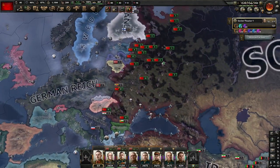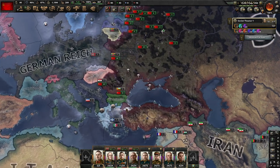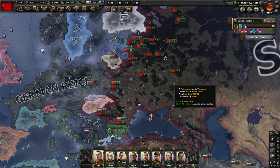Hi everybody and welcome back to Ukrainian Gaming. I'm Andrew and today we play some Hearts of Iron IV No Step Back with Soviet Union. In the last episode, as you know, we got ready for the war. It's the 9th of September 1940 and I think we are ready to go.